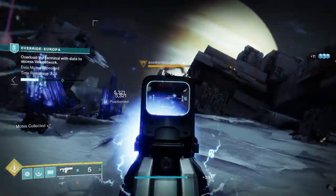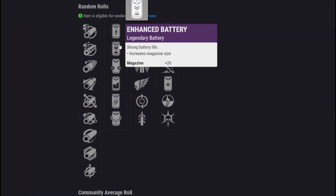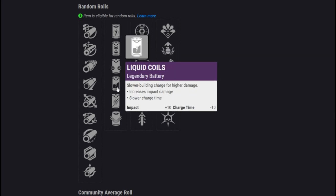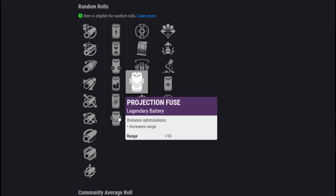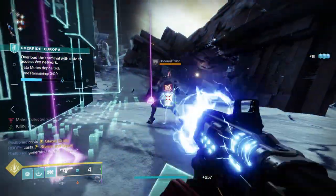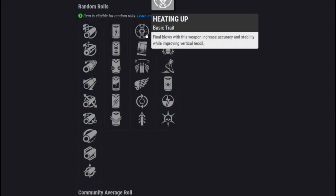Then you've got the different batteries. We have the normal assortment, and this comes down to personal preference. You can go with something that increases the magazine size, or for a PvE roll something like Liquid Coils to increase the impact to the maximum amount. Moving on, let's talk about its main perks. In that first column we've got some interesting ones, including the brand new perk, Heating Up.